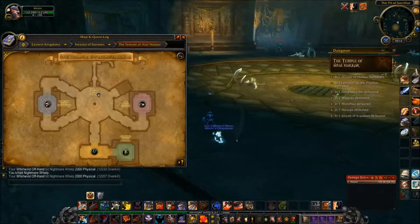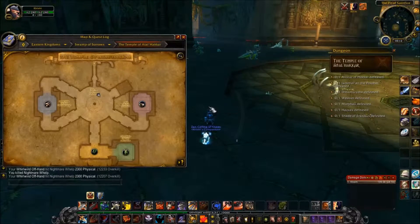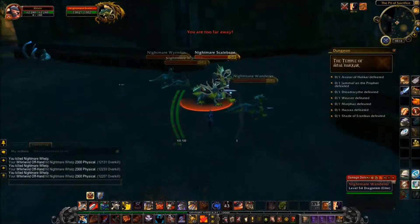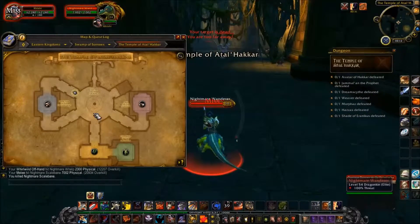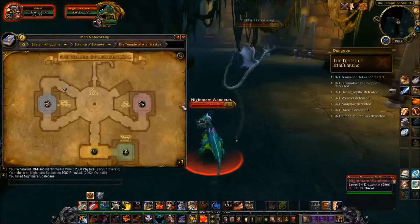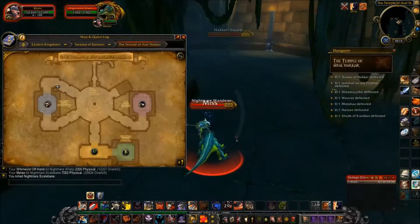If you want to go to the last boss, first you want to clear the right side to Jamal'an the Prophet. But most of the time when I run this, groups are nice enough to run the extra boss on the west side — the Avatar of Hakkar. And once you're done there, just head back over to Jamal'an the Prophet to clear that room and then the south room.